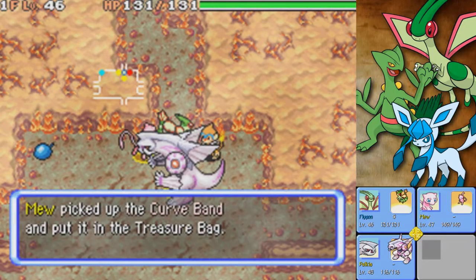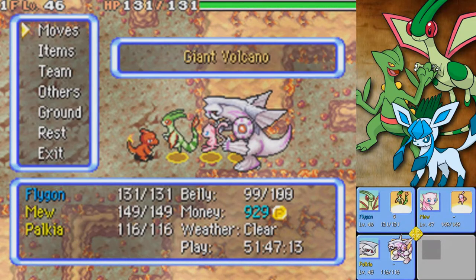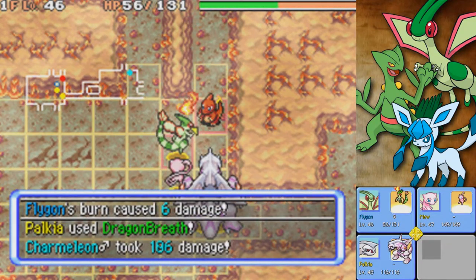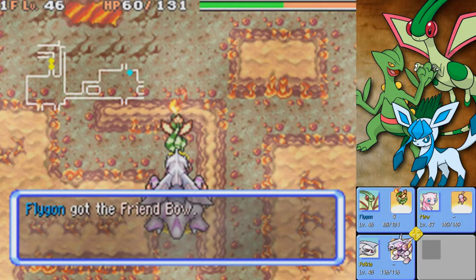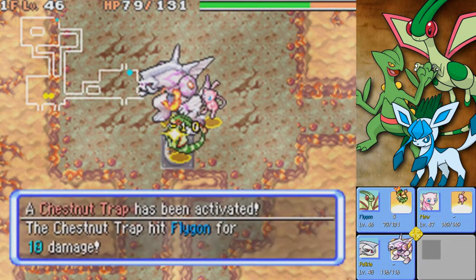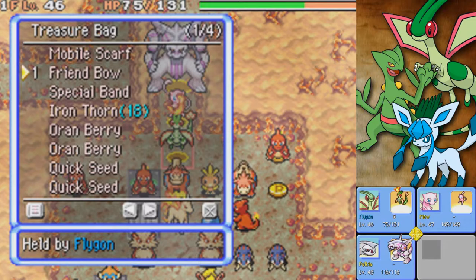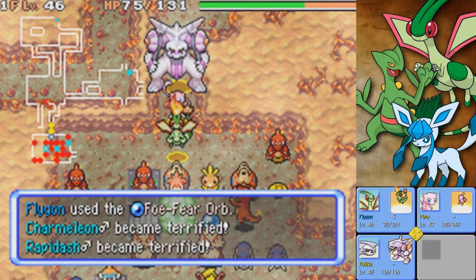We need to bring a Water-type in here to have a pretty good advantage over our enemies. Just knocked out a Monferno. I've actually been building up a side team that I use in between episodes, because I don't want our main team to get an insane amount of experience. I got a burn from one Flamethrower — the burn isn't doing any damage to me. I'm not sure why; burning doesn't seem to hurt me. I'm not sure if it only hurts when I use a move.